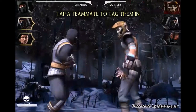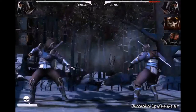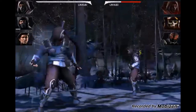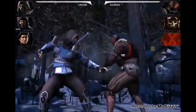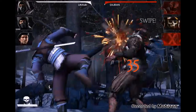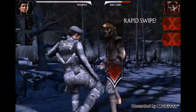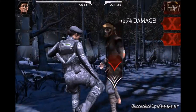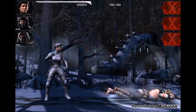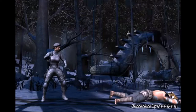Let's fight these guys — punch, punch, punch, swipe down, special ability. Tapping a teammate brings them in, so let's bring in this guy. Let's use his special ability — excellent, pretty good! Let's bring in this person and see what her special ability is. We already won — that was really easy. It's a bit boring right now just because it's a tutorial.